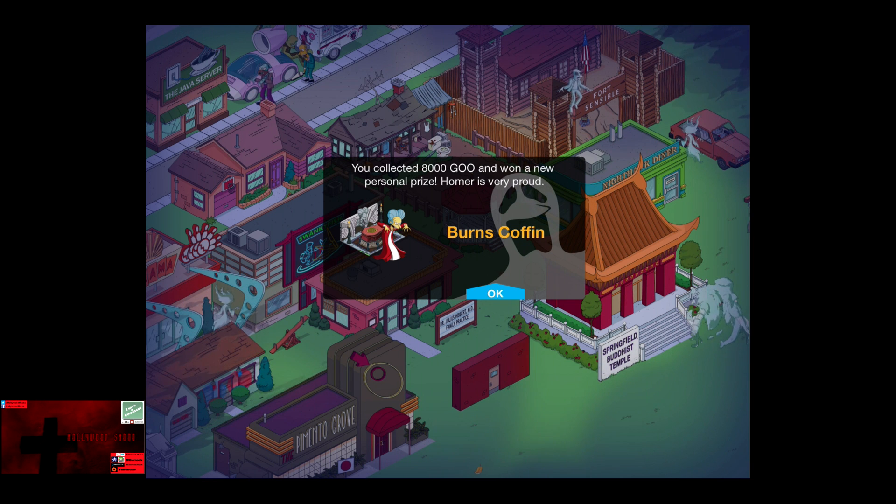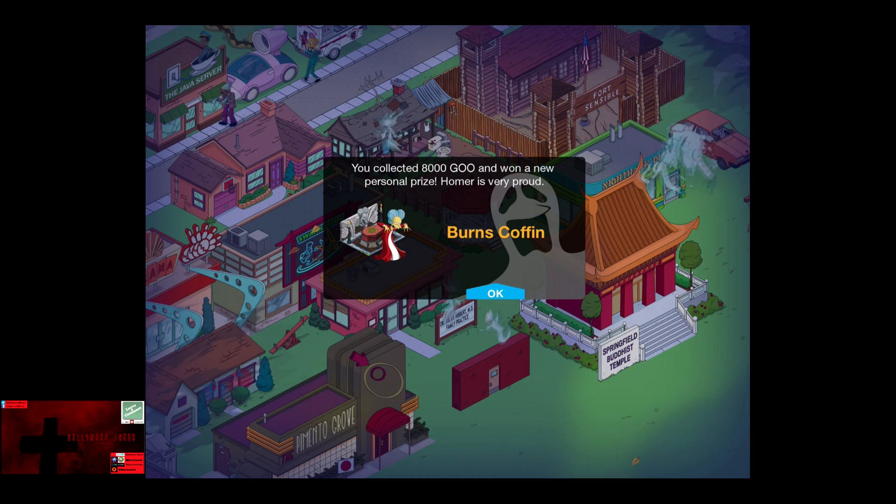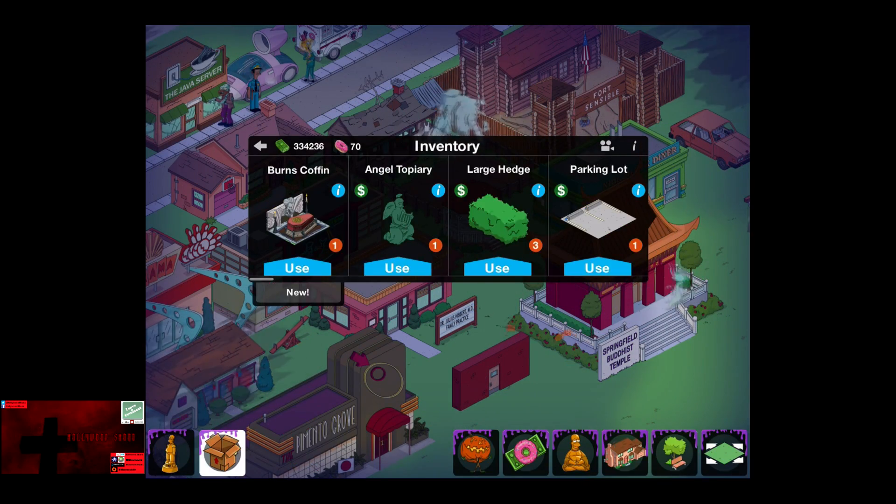In this video we get 8,000 goo and won a new personal prize. Homer is very proud, so we've received Burns' Coffin, and it has been placed in your inventory.